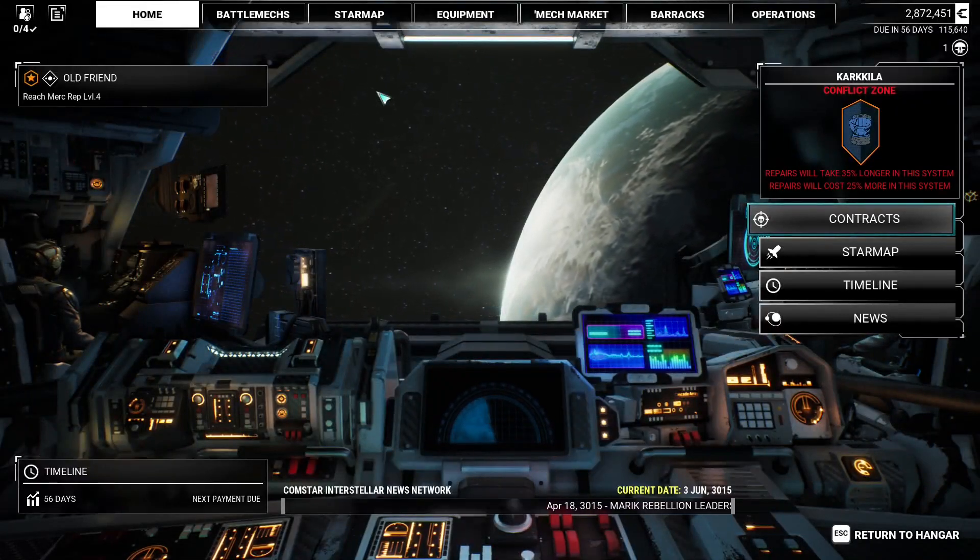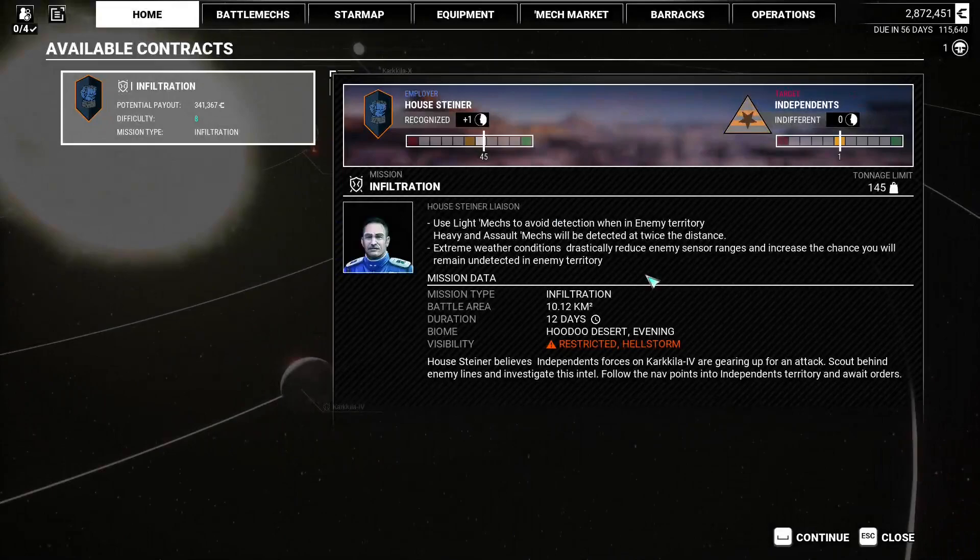We're gonna do an infiltration contract. Use light mechs to avoid detection — in enemy territory, heavy and assault mechs will be detected at twice the distance. Extreme weather conditions drastically reduce enemy sensor ranges and increase the chance you'll remain undetected. Good news: visibility is restricted, we're in a hellstorm at night. Excellent — I'm so happy about that information.